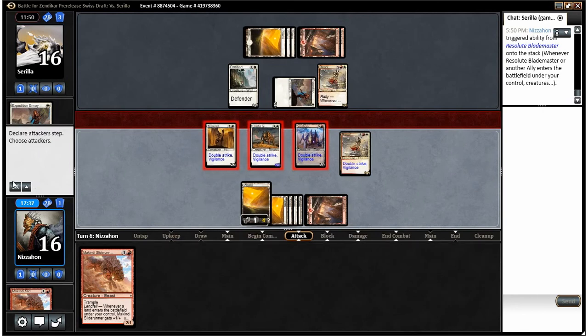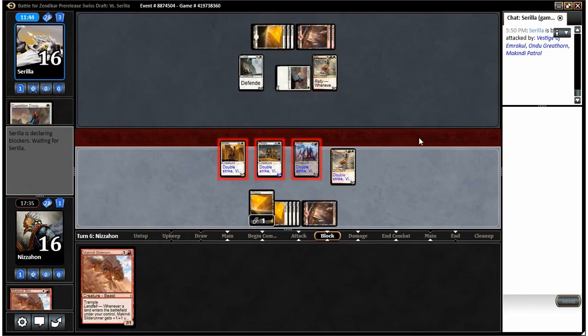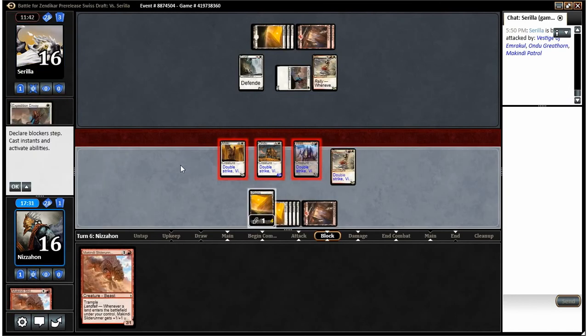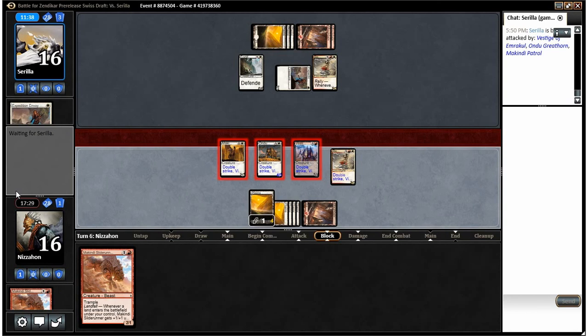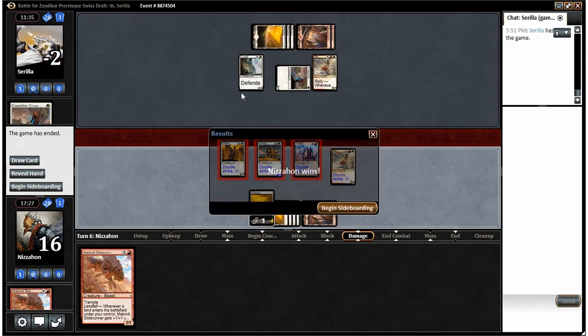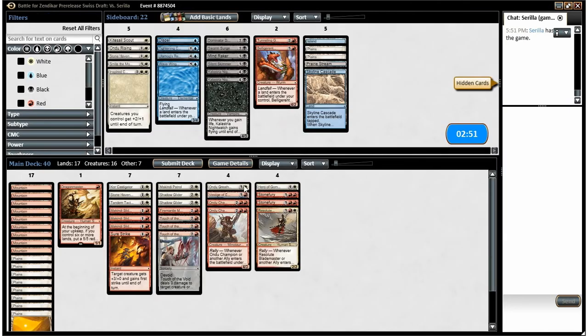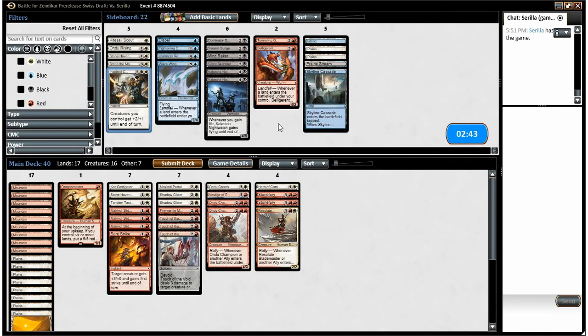Yeah, that's going to force some awkward blocks for him. He can just block Makindi Patrol but everything else can just wreck him — wow, he's just taking all of that. That's lethal — he's just taking it all. I was like, am I that off on my math? Sometimes I am — not right there I wasn't. Okay, on to game three. That was a pretty sweet top deck for us — nothing else would have just instantly won us the game like that.